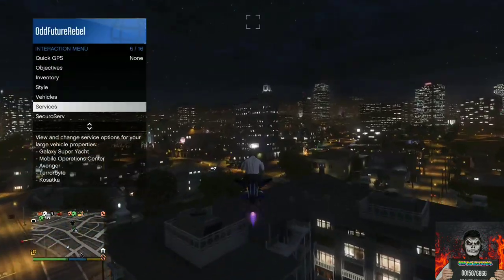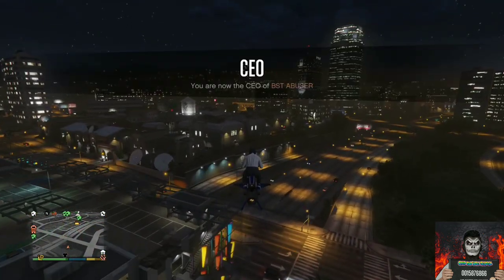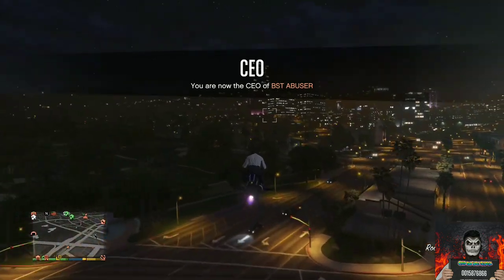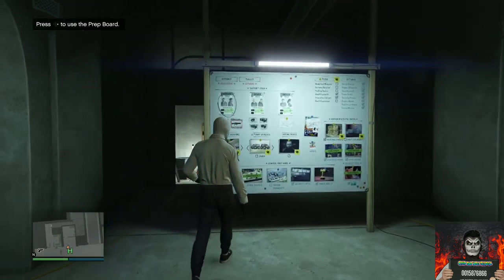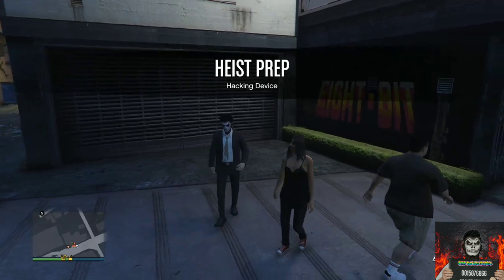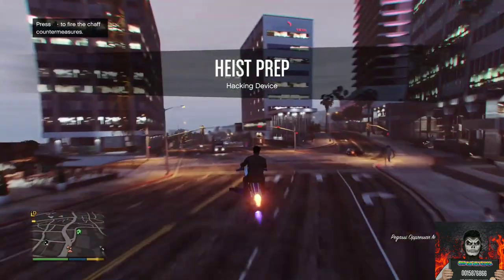Now we'll be getting a FIB badge on this outfit. You'll need an arcade business — it doesn't matter which location, the glitch will still work. If you don't have one, you can ask a friend to let you use theirs. Register as CEO, then make your way to your arcade business. Go to the heist prep board and start the mission called the Hacking Device — it should show a picture with Lester on it. Once you start it, you'll spawn outside the arcade business. You should load in with a suit; if you don't, restart the mission until you spawn with the suit. Once you do, wait for Lester to stop talking.